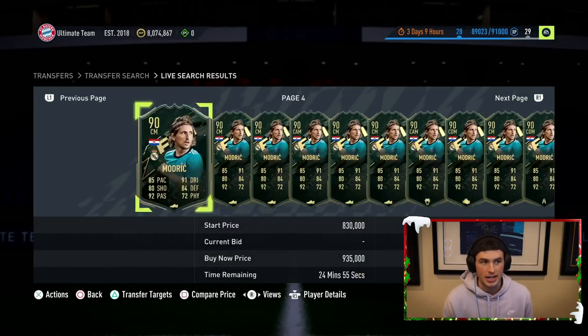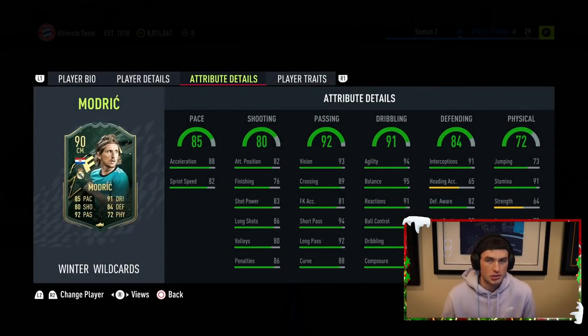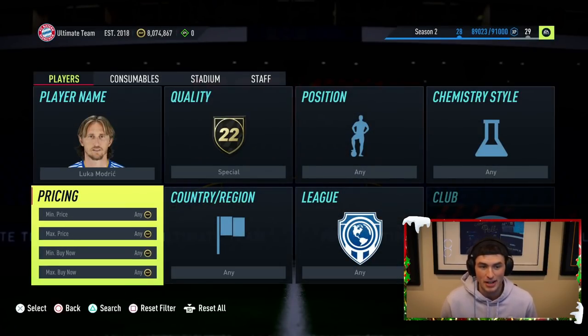A Luka Modric card — 85 pace, 91 dribbling, 84 defending, 72 physical, 92 passing, 80 shooting — and the dribbling is just crazy. It's a very usable, very nice card. It's actually crazy to see him at 800k because this card looks exactly like Prime Xavi. He's actually got demand at 900,000 coins.